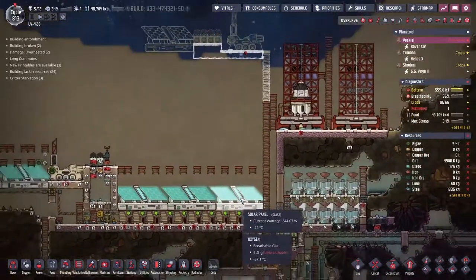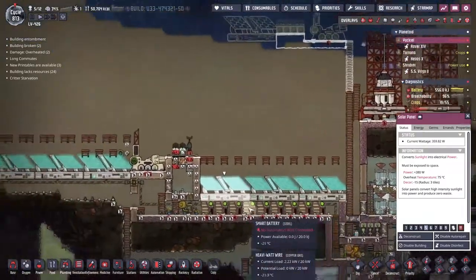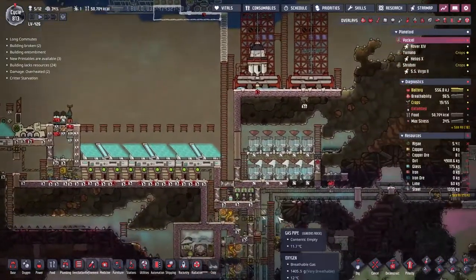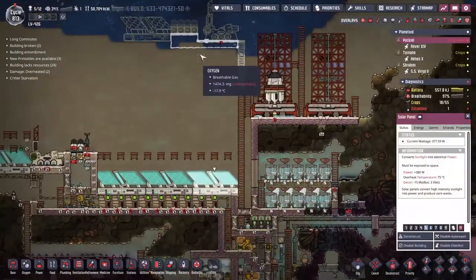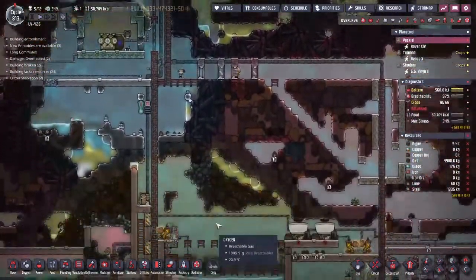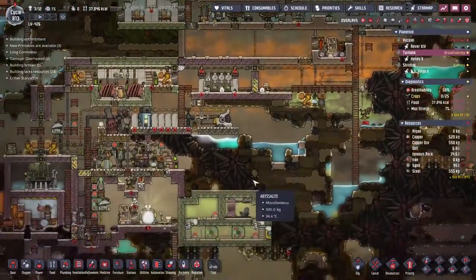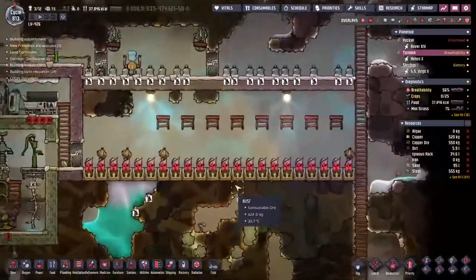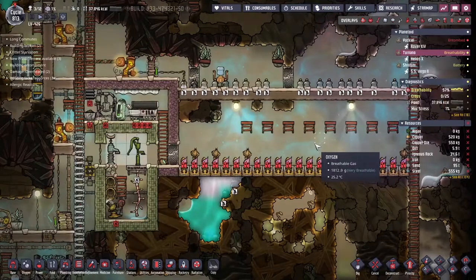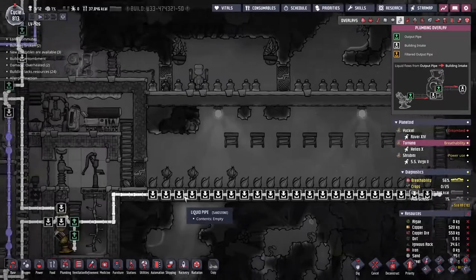We're going to have an awkward transition phase where we have to rip up these solar panels because they're getting covered over. If our power just dies, this one is going to get covered very shortly. Talking about things to worry about - over on Taranu we've got a pretty major thing: no liquids going to our liquid pipe. We're only just making enough to feed the toilets and the sinks.